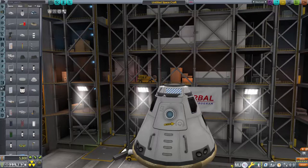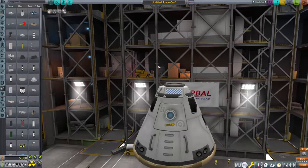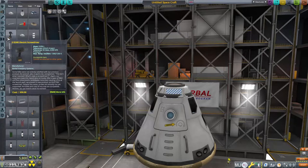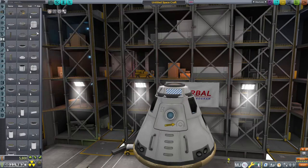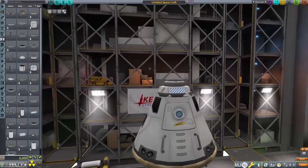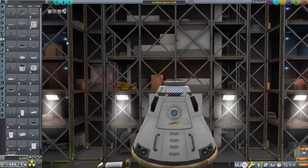All right. The next thing we're going to need is a docking port at the nose — this is how the Apollo did it, this is how they got into the lander. So what I need is a docking port; try to find the one that fits right here. There we go. This might actually work. Holy shit, okay.